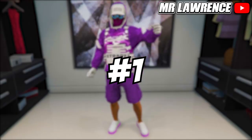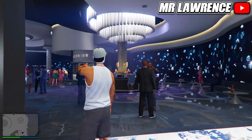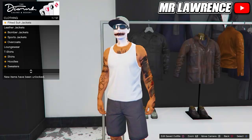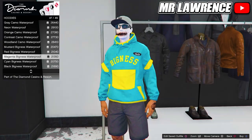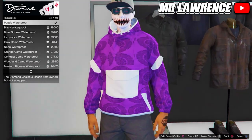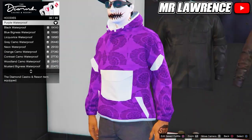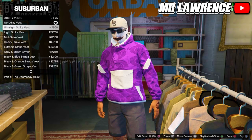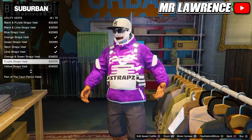Starting with the first purple modded outfit, go to the casino then get about 20,000 chips and come over to the clothing area. Then go to tops, then to hoodies, and buy the purple waterproof hoodie. Now go to any clothing store, go to tops, then to utility vests, and equip number 19, the purple straps vest.